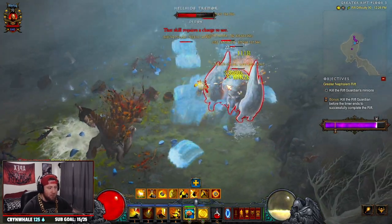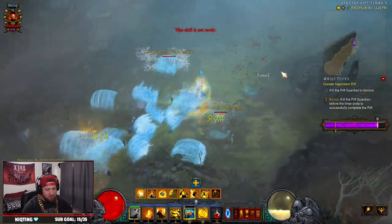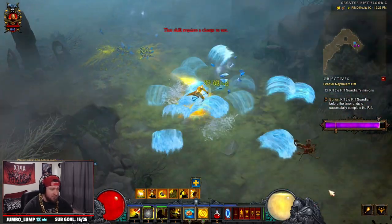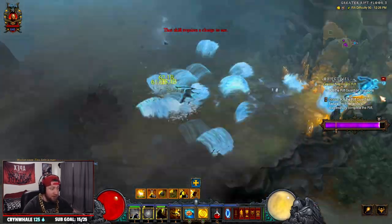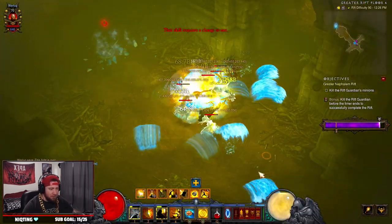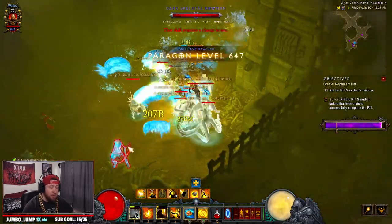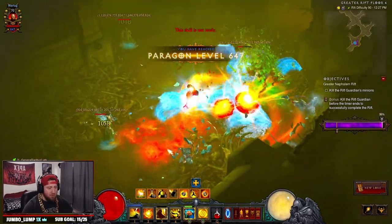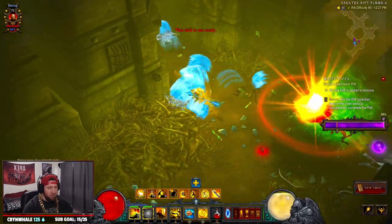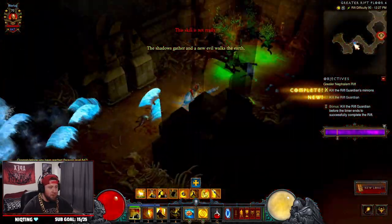I'm thinking maybe instead of 2,100, they could put each ally at 1,200 damage instead of 900. That would be a little more reasonable because I think the nerf is just too much. Then again, they want to open it up so more builds are being played, which is great. You just need to fly through this — alright, Rift Guardian, where are you?